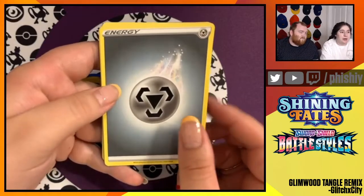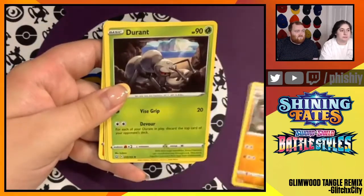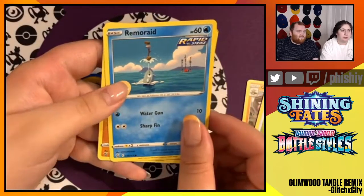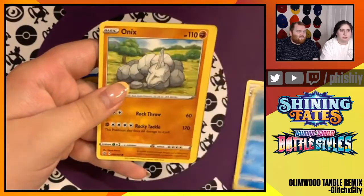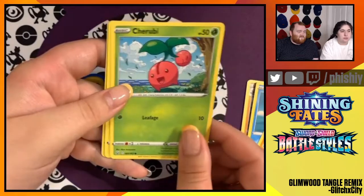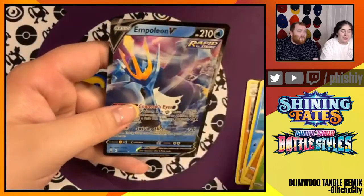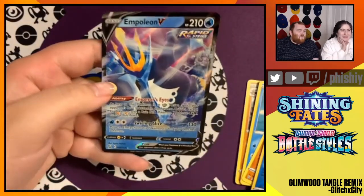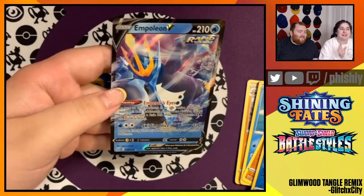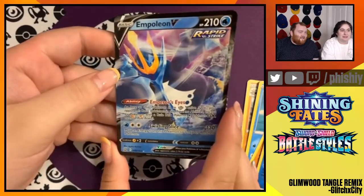Here comes our two Battle Styles packs. Gurdurr, Durant, Camping Gear, Remoraid, Onix, Mawile, Cherubi, Pachirisu, Reverse Foil Horsea — and Empoleon V Rapid Strike! I love Empoleon. The art on that is awesome.